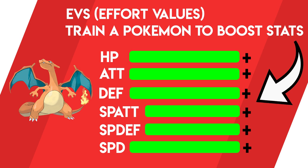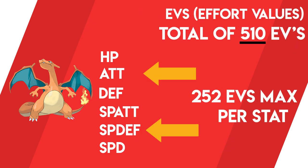EVs, or Effort Values as they are also known, are hidden values that you can give your Pokémon via a number of different methods to increase a specific stat and its overall potential. A Pokémon can have a maximum of 510 EVs distributed throughout all six of its stats, but only a maximum of 252 in one single stat.